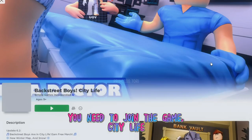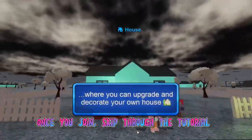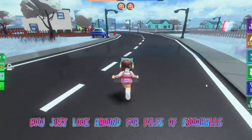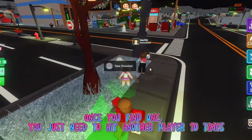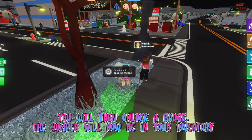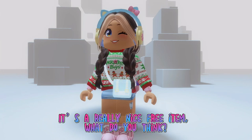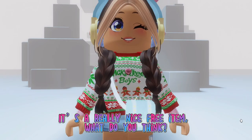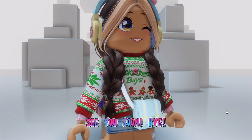For the last item, join the game City Life. Once you join, skip through the tutorial and look around for piles of snowballs. Once you find one, you just need to hit another player 10 times — you will then unlock a badge and the jumper will be in your inventory. It's a really nice free item. Which item has been your favorite? See you soon, bye!